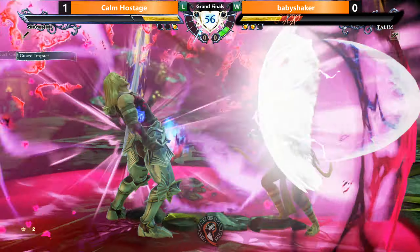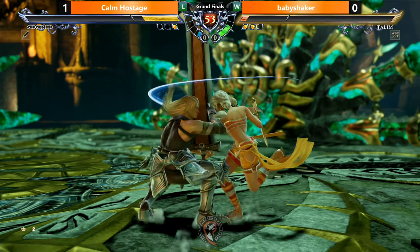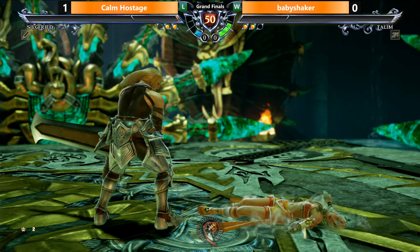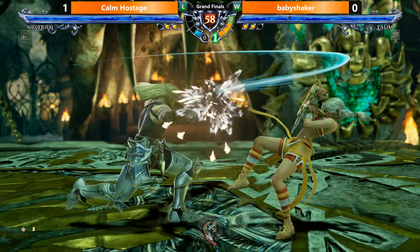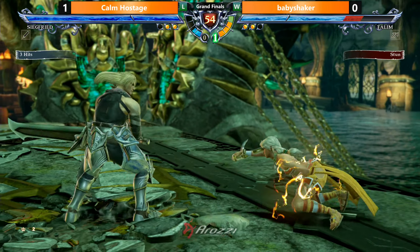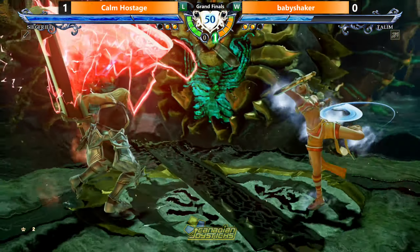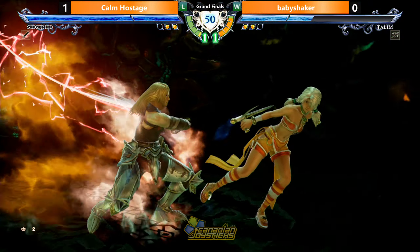Nice 2-8 to interrupt. Gets the bubble. Goes for the low. Ducks the first hit. Rivers of Edge - that's gonna work. That was a greasy round. Going to the final round now. Middle meter edge on Baby Shaker's side. Nice sidestep into launcher. Good guesses. Riverside hold, building that meter. Strong round for Com. Gets the meter on deck as well. Wins it.